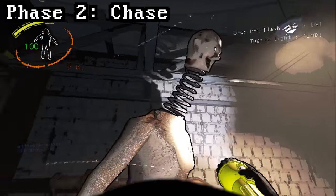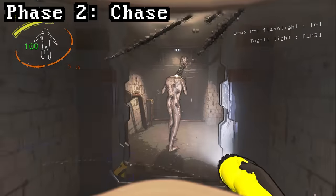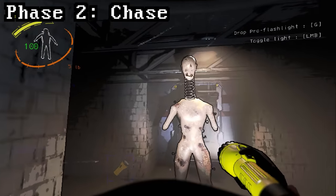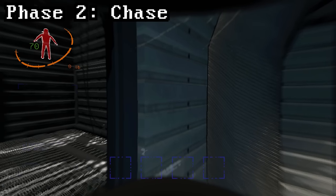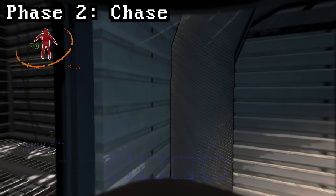In chase phase, coilheads will be completely frozen if at least one player is looking at them. If no players are looking at the coilhead, it will begin running towards the closest player. Note that the coilhead can be completely off your screen and it still thinks you're looking at it — just make sure you don't turn too far.